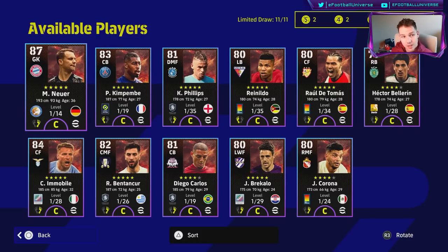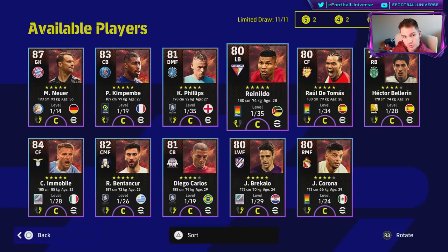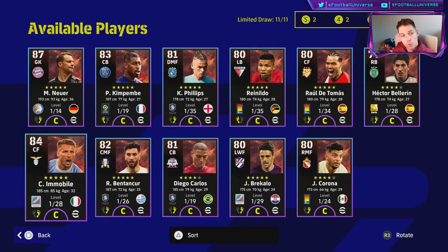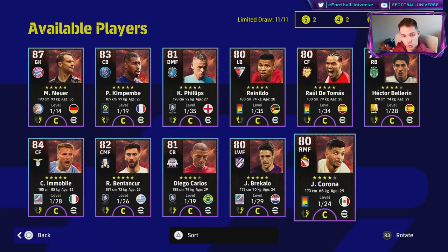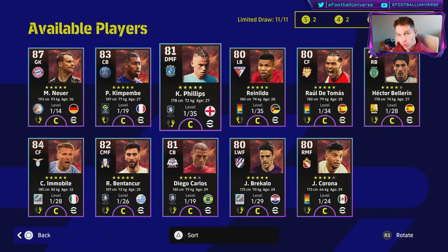I'm going to recommend maybe three or four players here that I definitely think are worth it. For mid-game players, Neuer and Kempembe are really good options if you're looking to plug a hole or upgrade your bench. Phillips, Rinaldo, Corona, and Immobile are kind of mixed as well — Corona is probably the pick because he's a four-star. Phillips can do a really good job if you haven't settled on a DMF or don't have an epic DMF yet.